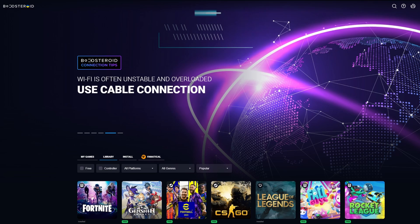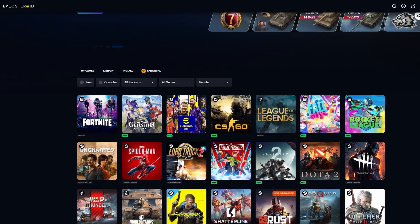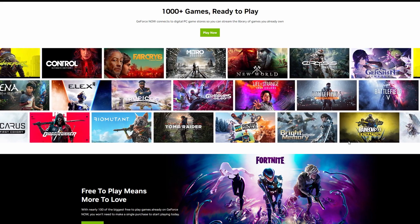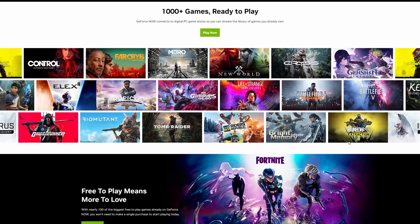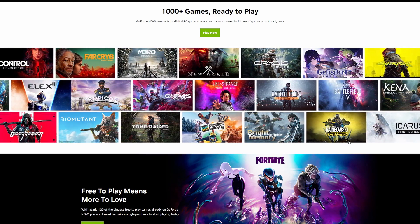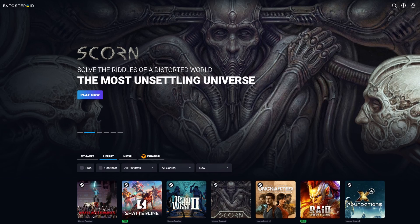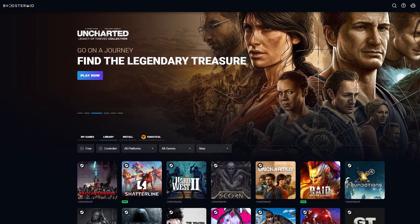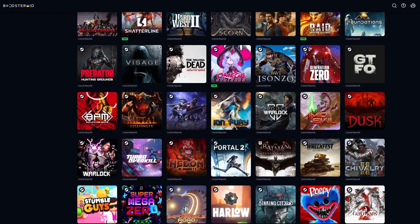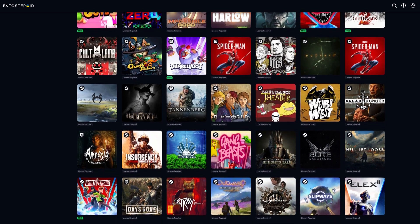One of the most important aspects of any cloud gaming service is what games it lets you play. You can only play games that are included in the library of a given cloud gaming platform, so if there's a specific game you want to play, make sure to check if it's available. GeForce Now currently boasts an impressive gaming library with over 1,000 games, including many highly popular titles such as Genshin Impact, Apex Legends, and Fortnite. While Boostroid's library is quite large, it features only about half the number of games available on GeForce Now, with a little over 500 titles. However, Boostroid shines in that it supports almost all the latest AAA titles and the majority of the most popular multiplayer games.